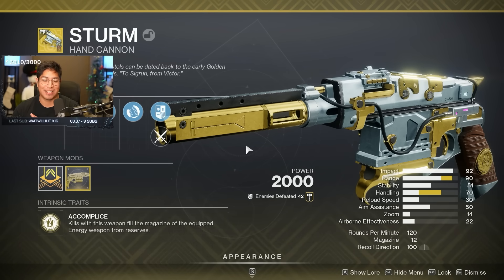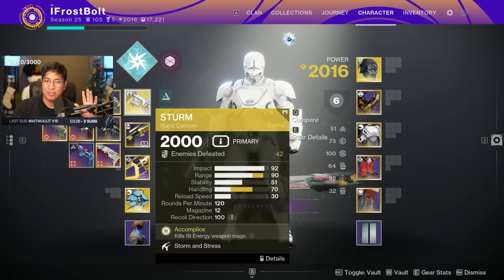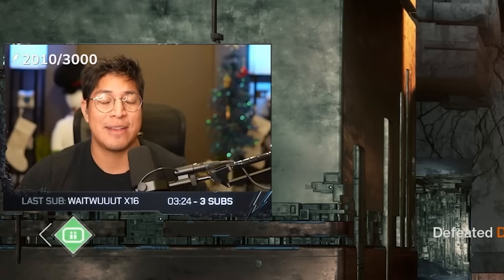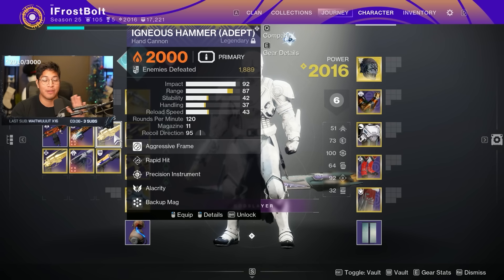Obviously Iggy was supreme because the two-hit one-body combo was nasty, but now even if you hit a body shot first or a body shot in between your headshots, it doesn't matter. The combination - two-hit one-body - head, body, head, it's crazy. Any resilience doesn't matter, even tier 10. So what do you use instead of Precision Instrument? Just replace it with your other favorite perk.